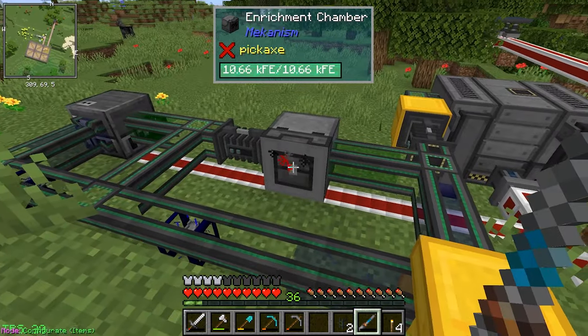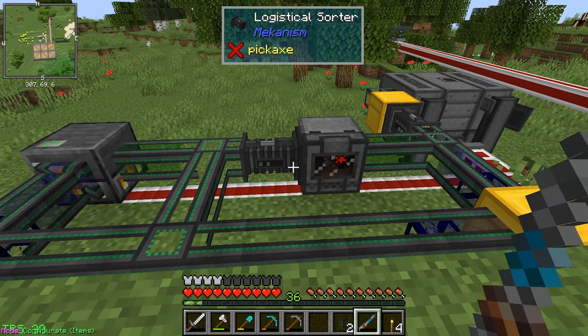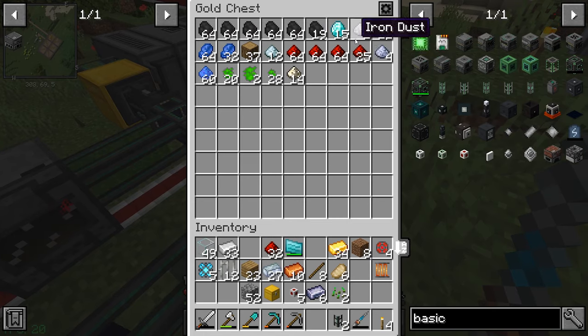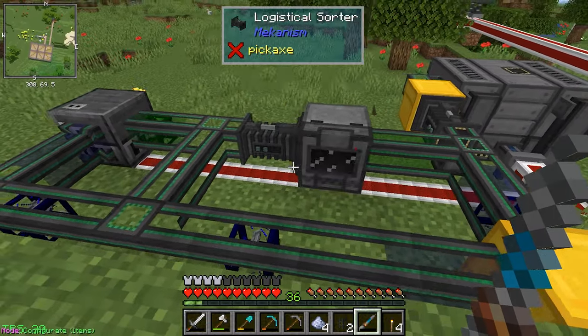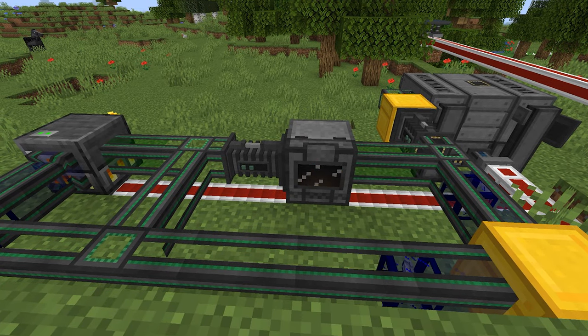I think this is pretty cool guys - I hope you like this. It's kind of a neat little system off of that digital miner, and we'll have resources forever. I just gotta get this dust out that we don't need, and the logs. This is all the stuff we've been getting from this system - coal for days. I think it looks pretty cool!